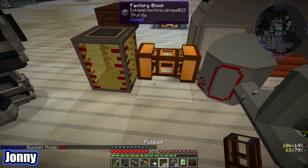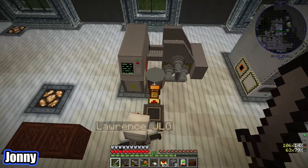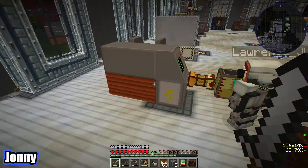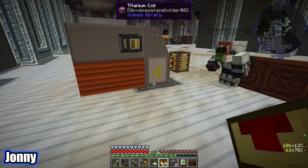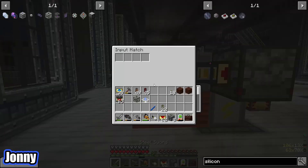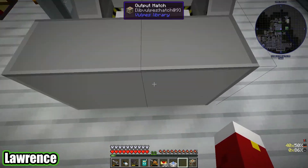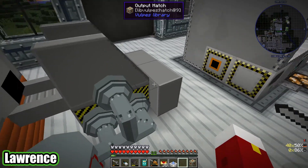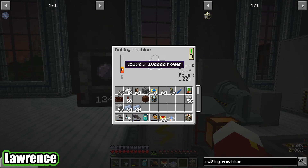Lawrence has a bin of silicon which we accidentally made forever ago — when we didn't realize the electric furnaces actually needed a glass template, so we just ended up smelting a load of sand. If I pop that down and turn that on, this will make us silicon. I'm happy with that — I think it's because we're using the titanium and elite motor. It tells you the speed boost if you open it up: speed 7.1, so that's pretty powerful.